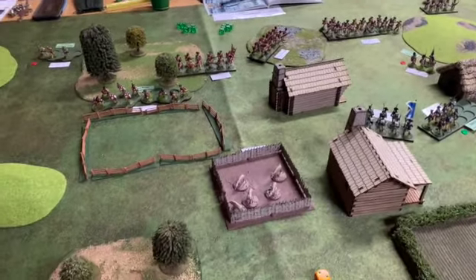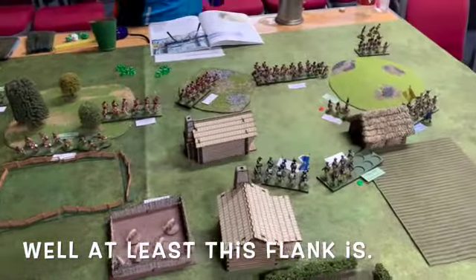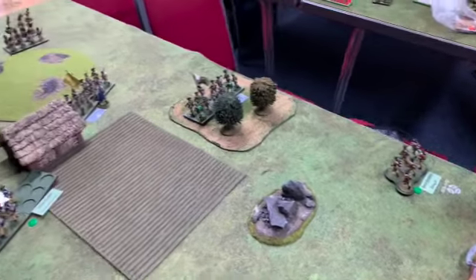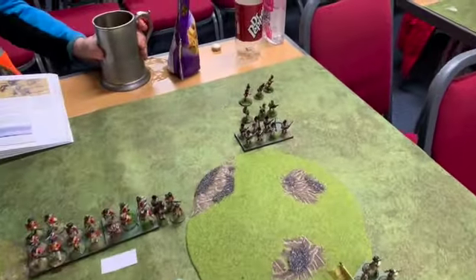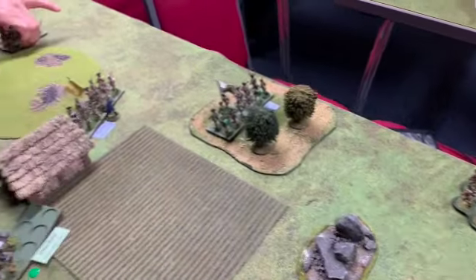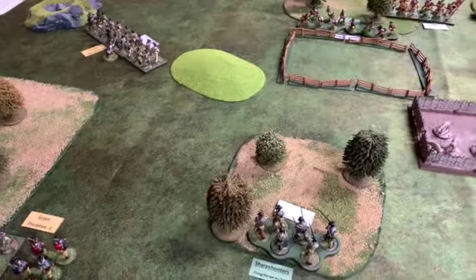Basically the Americans have got the centre at the moment, but both their flanks are looking a little bit dodgy. These troops badly need to move up for the Americans to exploit that weakness on that flank. Those guys over there are all casualties — not in the game. So that unit and this unit are holding that flank against five units.